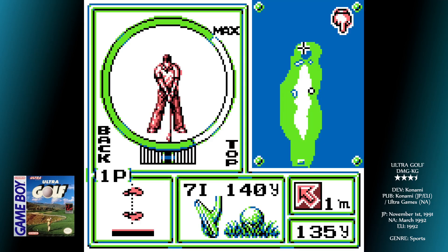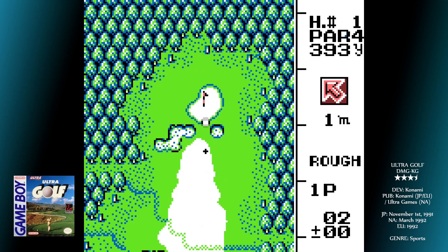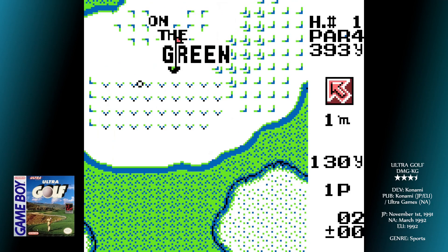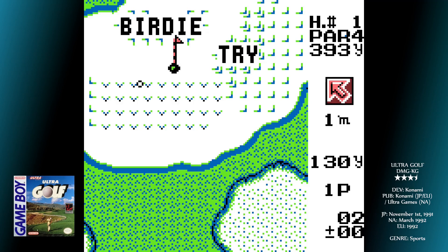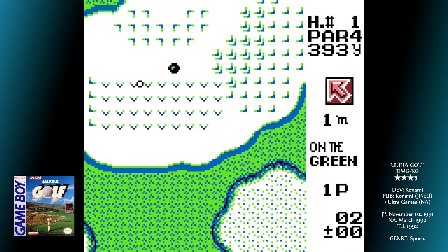That's a lot of potential wasted time just to get into the tournament. You can practice holes as much as you like, which is handy. Looking from the bird's eye perspective down onto the course, you can find all the information quite easily — trees, bunkers, water hazards and so on are all easy to distinguish, as is the topography of the green.